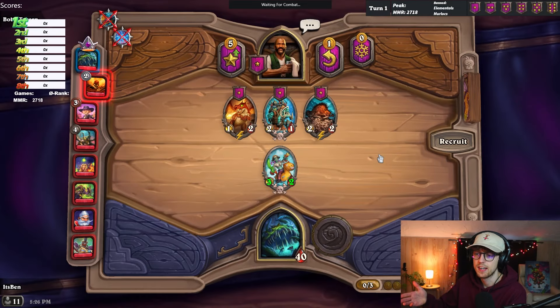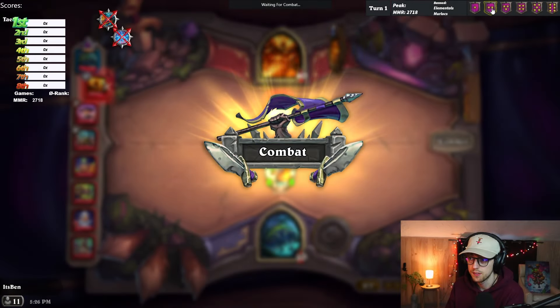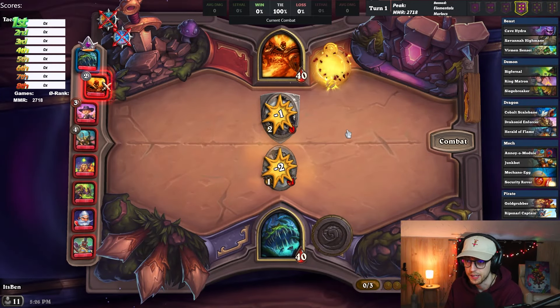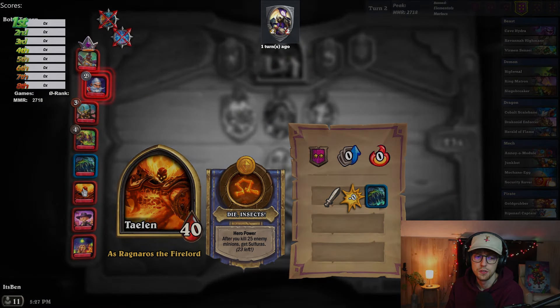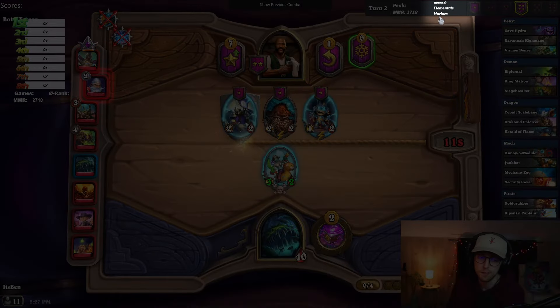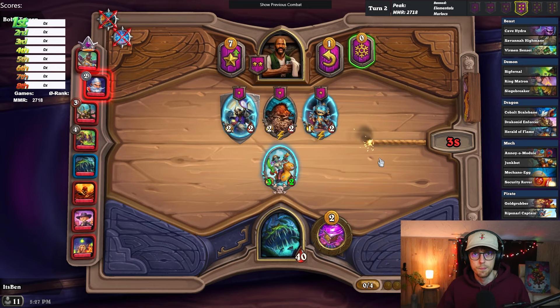Here's what Deck Tracker offers in-game: it shows you the current turn, and you can see what units are on every single tier. The combat simulation shows percentages — right now it's a 100% tie with zero average damage. After fighting Ragnaros, if you hover over him, you can see what his last board was — just a 2-2 taunt. With the plugin, it also shows your current MMR, your peak, and the banned tribes. That's pretty much it — a bunch of extra tools to help with your game.